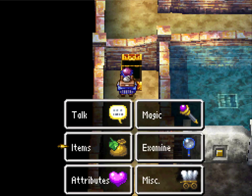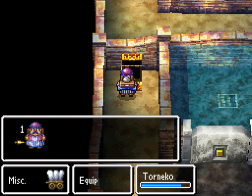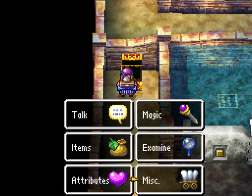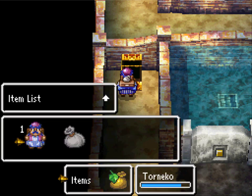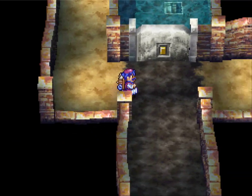It bothers me a little bit when games don't have an equipment menu. I think this was supposed to have one — like when you have to go into items. Maybe it's under Misc? Equip. There we go. It's weird to me when you have to go into the items — Earthbound did that. Well, Earthbound's based on Dragon Quest.